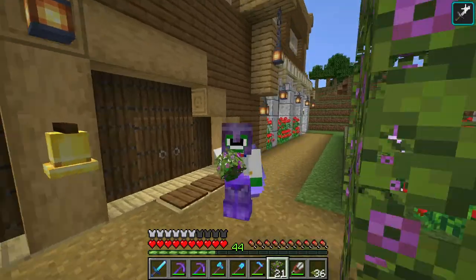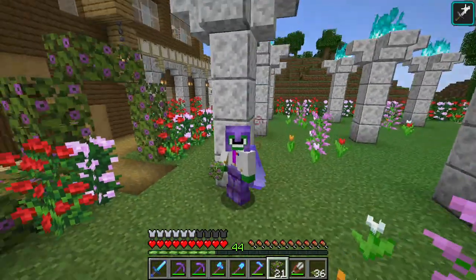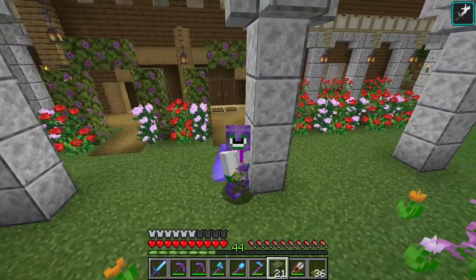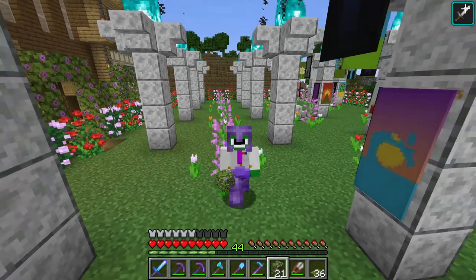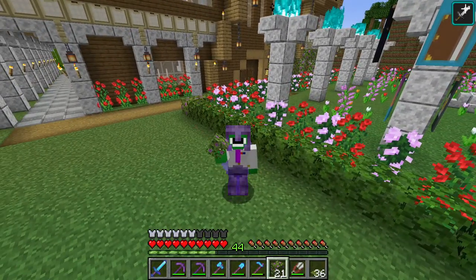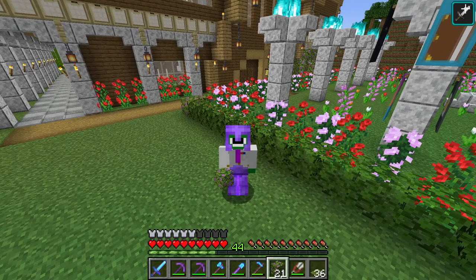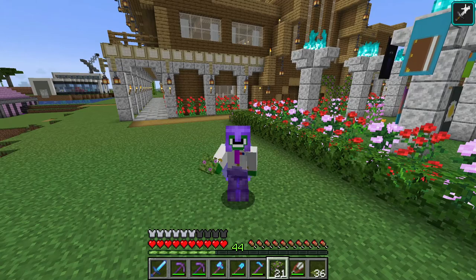Hopefully you guys enjoyed this episode, with me exploring all the amazing features around moss, azalea, rooted dirt, and all the other features that are unlocked by finding yourself a moss block in your Minecraft world. If you guys enjoyed this video, make sure to press the like button, subscribe to see more content like this, and ring the notification bell to be notified every single time I upload. I'll see you in the next video - have a good day. Goodbye!